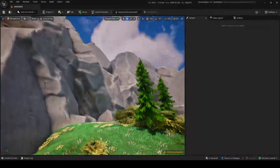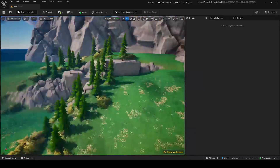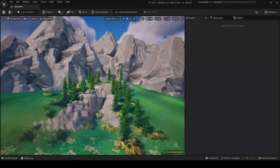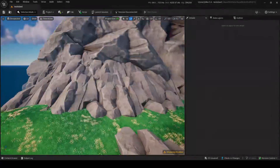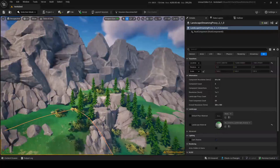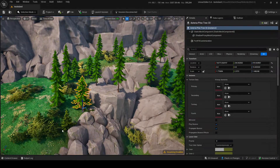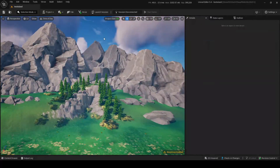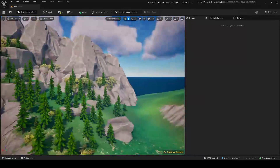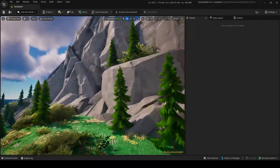It doesn't have a nice transition from the grass to the background, so we'll add rocks in that area to create a transition. Then we apply tip two — foliage — and add a bunch of trees and bushes throughout. You can see everything comes together and looks quite nice.